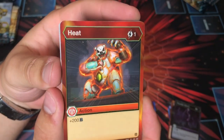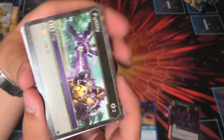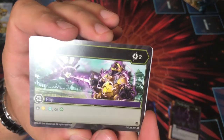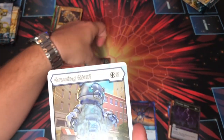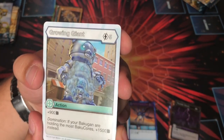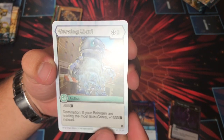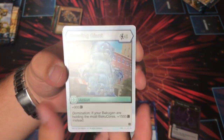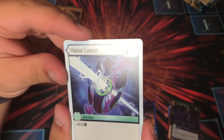Heat — I love this art — one cost plus 200B for Pyrus. Pyrus got some B boosters in this set. Futility: two cost, Stop Auralist. Chaos Ventus. Growing Giant: plus 900B for five, and if you have Domination it's actually plus 1,500B — that's something. Haos Laser: four cost plus 800B — yeah, that's pretty good.